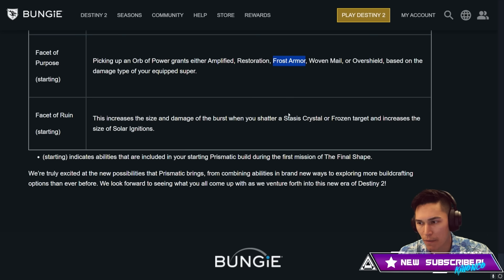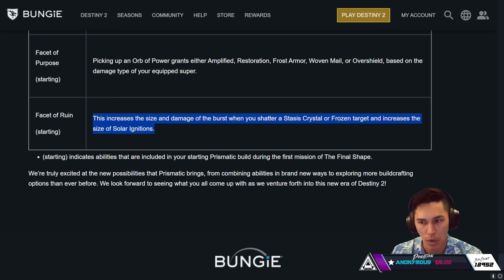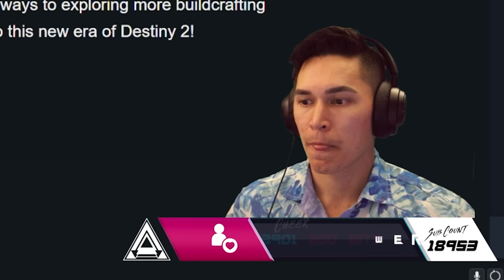Facet of Ruin — increases the size and damage of the burst when you shatter a Stasis crystal or frozen target, and increases the size of solar ignitions. Right here I'm going to want to go a Stasis/Solar combo build — run in there, get the ignition off, apply slow, get the Stasis shatter off. The crossover here is going to be nuts.